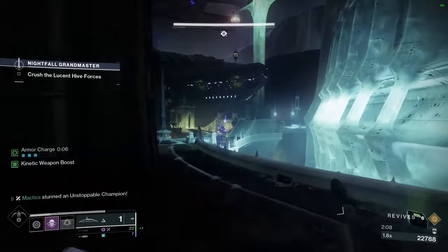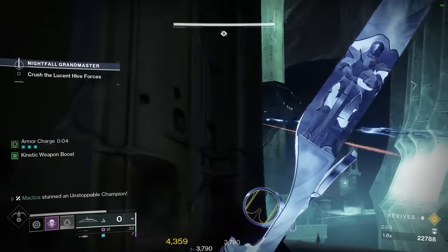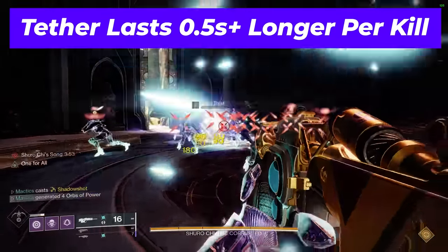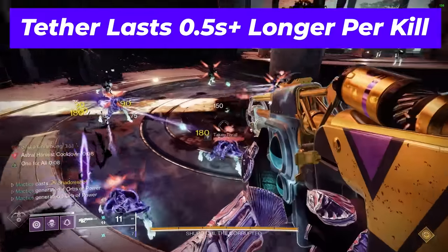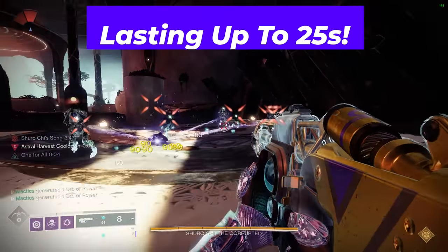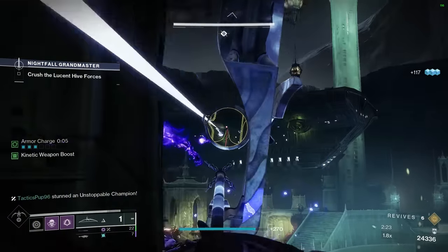Whilst the Deadfall void anchor that tethers enemies only lasts on the field for 12 seconds by default, tethered kills will increase the duration of the anchor by 0.5 seconds, up to a maximum of 25 seconds.